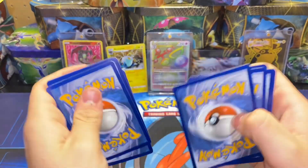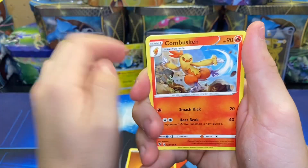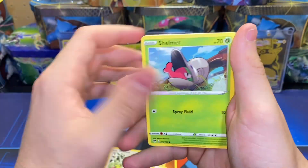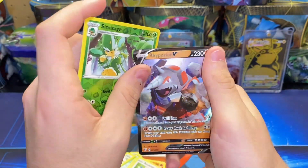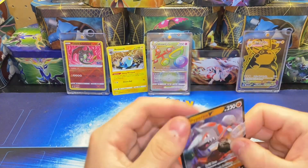One, two, three, four to the front. We have a Fighting Energy, Combustion, Pupitar, Clobbopus, Skvwovet, Shellmet, Teddyursa, Rookidee, Pansage for the reverse, and a Rhyperior regular V — gonna slap this into the sleeve.